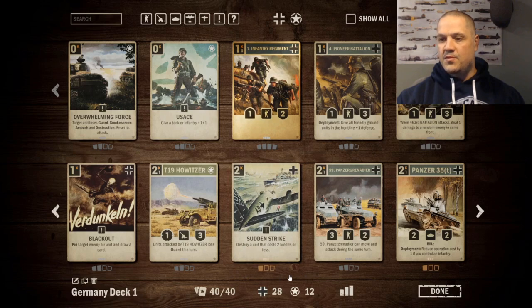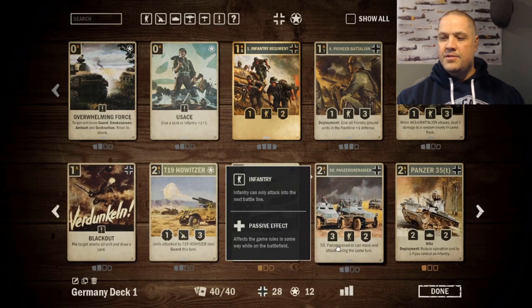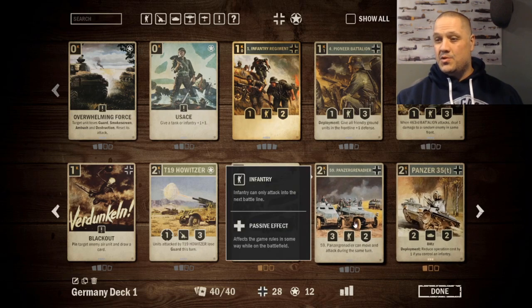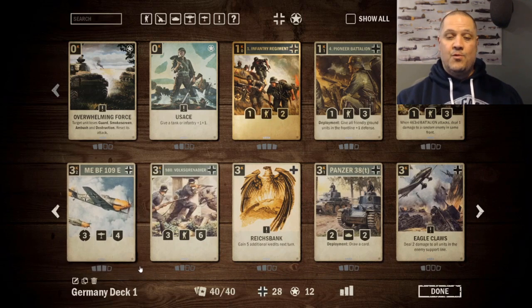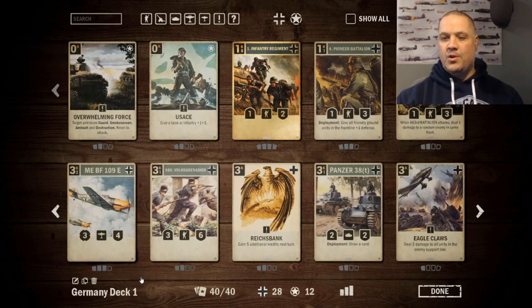Sudden Strike is a solid removal - kills anything costing two credits or less outright. Panzer Grenadier can move and attack on the same turn, so even though it's infantry it acts like a tank - you can deploy it then move and attack in the same turn. The Panzer 35t is in here and you want to trigger it with an infantry - the cheapest infantry available is the Panzer Grenadier. The Me BF 109 is a three-cost airplane with three-four stats, and since it's an airplane it attacks from the support line, making it a good tempo card.